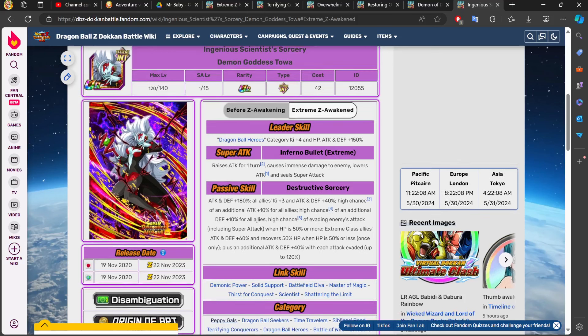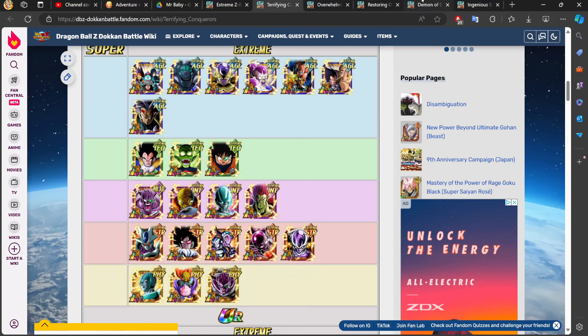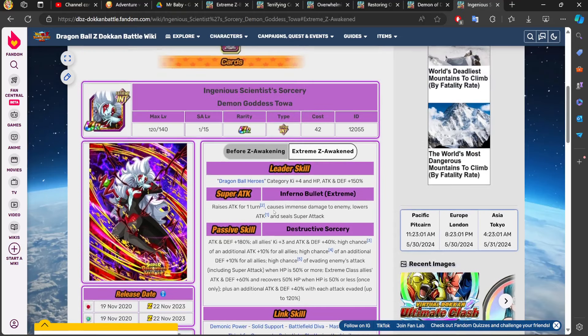Then there's Hero's Toa. Toa being able to support with 3 ki and 40% is extremely powerful, and you also have a high chance of extra stats for all your units. Also, Toa gives extreme class allies attack up by 60% and recovers 50% HP when HP is 50% or less, once only. Having a character that can do this on the team is extremely valuable — it's like running an item without actually being able to run an item in this event.